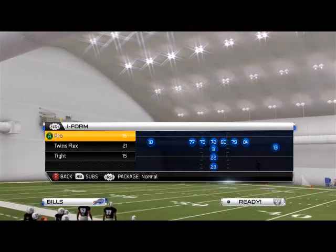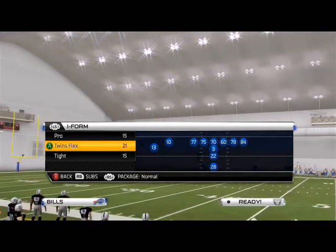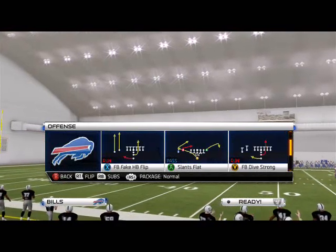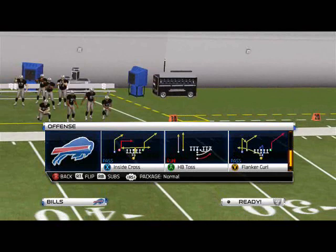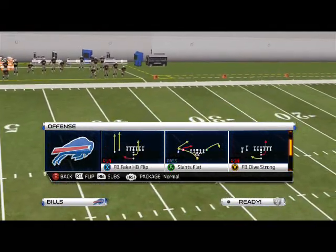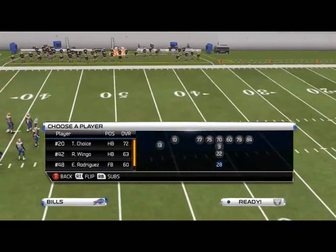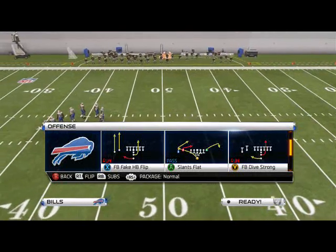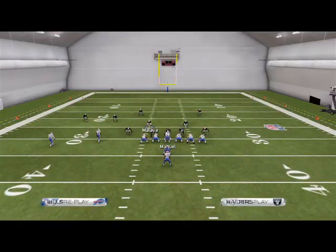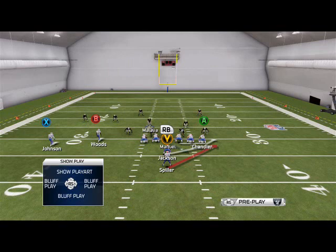For our base formation we're going to be utilizing the I-Form Twins Flex. The play we like to come out in every single time from this is going to be the Fullback Dive Strong. Remember to check out our depth chart adjustments — basically our main play is going to be the Saints HP Power.